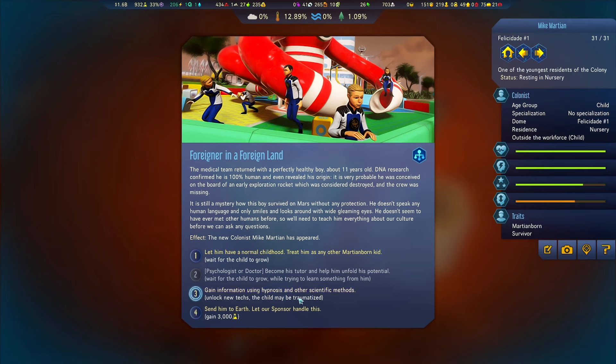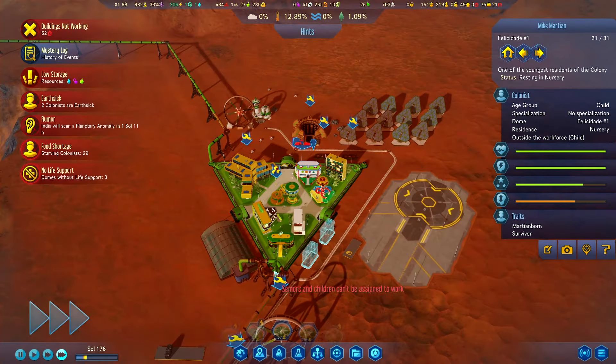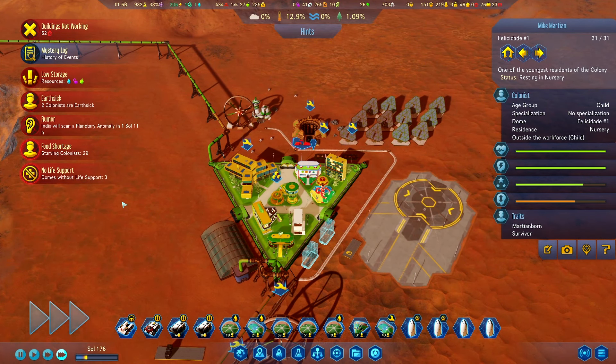Sending him to Earth and gaining some research is one option. We could also gain information using hypnosis and other scientific methods, or wait for the child to grow. Let's wait for him to grow — I think that's going to be a nicer way.